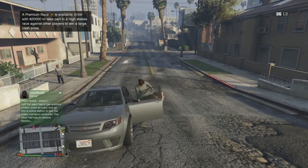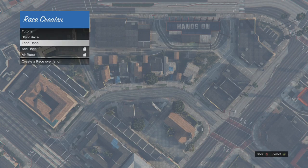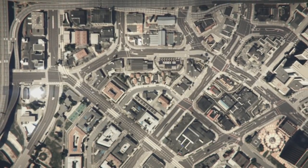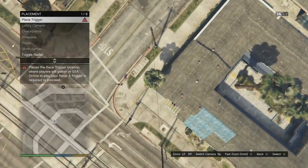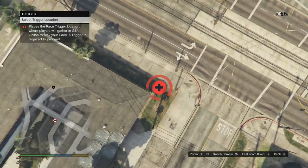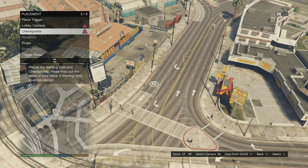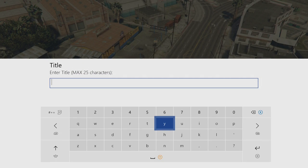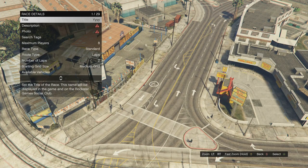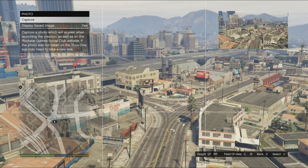Go into creator and go to create a race, then go down to land race. You're just going to place your trigger down somewhere — it doesn't really matter where. I'm putting mine on a long straight so the race is easier to build. Next, go to race details and add a title, description, and a photo. You're doing the bare minimum to be able to save this race.